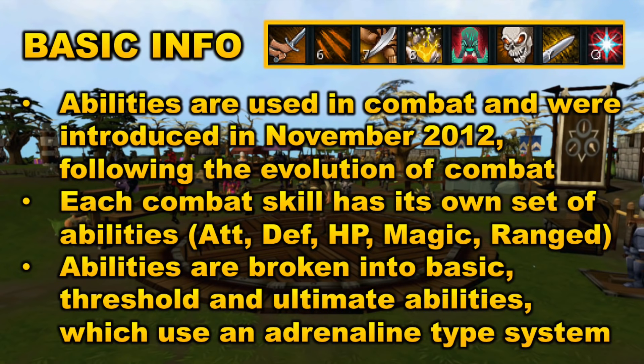Each combat skill has its own set of abilities. So for example, there's attack, defense, constitution, magic, and ranged abilities. Abilities are also broken down into basic, threshold, and ultimate abilities, which all use an adrenaline type system, which I am going to be talking about later on in the video.